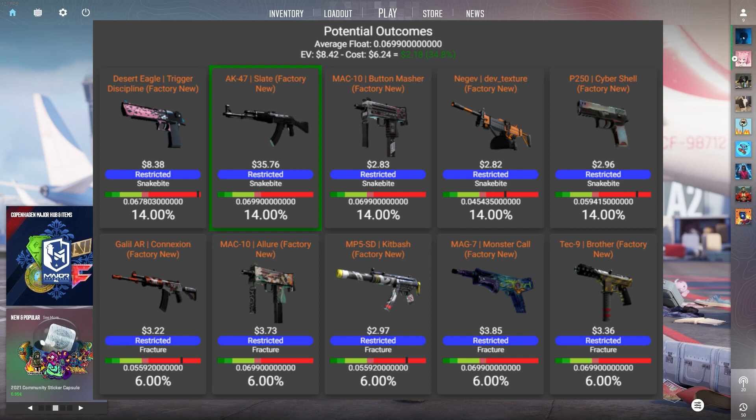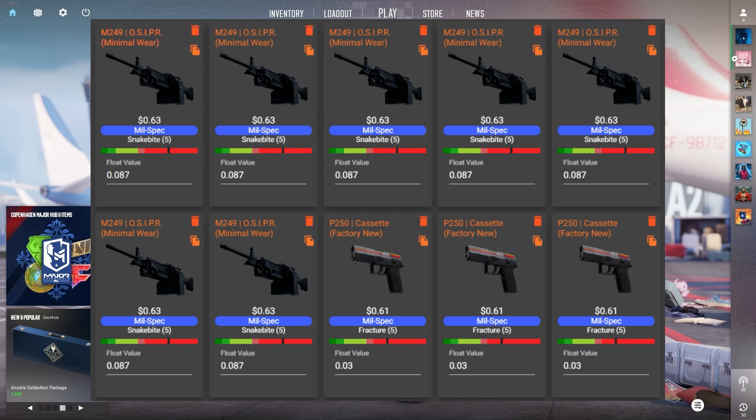Going for the stat-track version meant I had to do some new research, because it's actually possible to do this trade-up even cheaper than last time. This is by buying the Snake Bite collection skin. Remember, you can use whatever skin you want for these two collections, so the Snake Bite collection is the one we're going for.